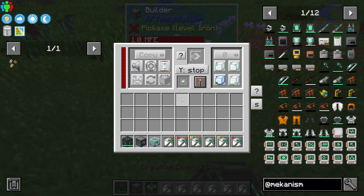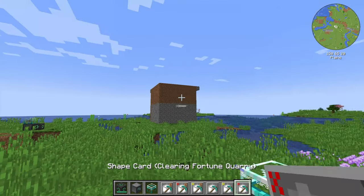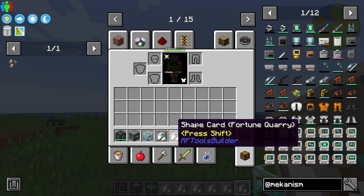You're going to want to right-click on it. The first thing you want to do is set the redstone mode to whatever you want — I usually go with 'off to activate.' Then you take one of these shape cards; there are six of them.